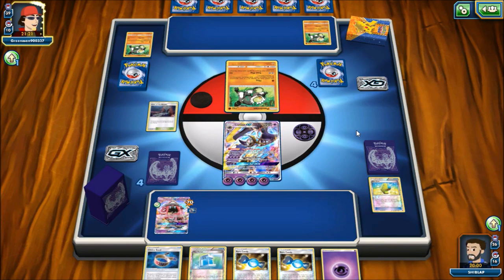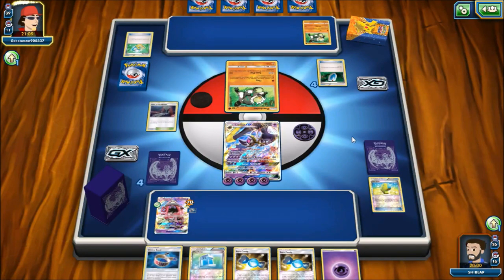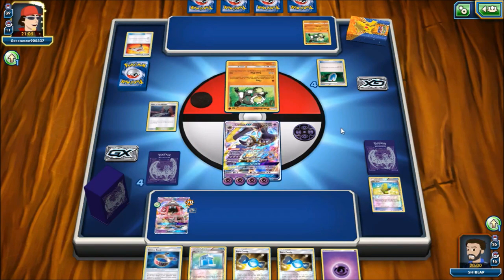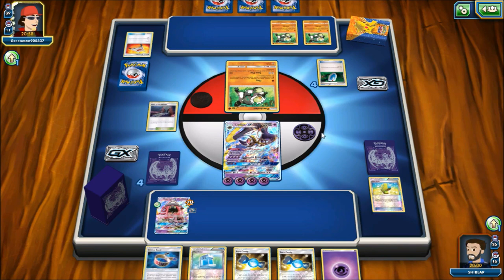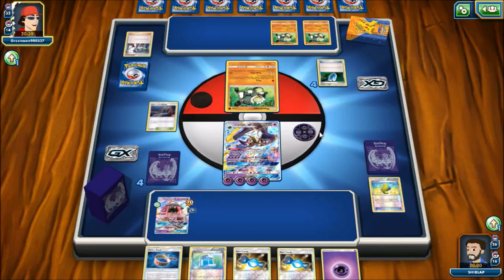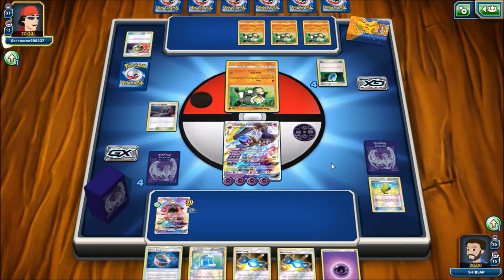Passimian would actually have to three-shot us if they managed to get more in play. They use Town Map — there are some Supporters and a Rainbow Energy in their prizes. They grab a Passimian with Rescue Stretcher, then Sycamore away a Puzzle of Time and a Lysandre. Right now they're doing 80 damage to us after Resistance, with a Choice Band on the Passimian. They're getting there but they still need more.